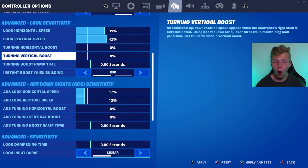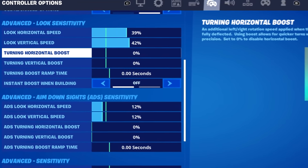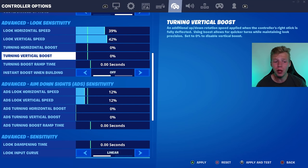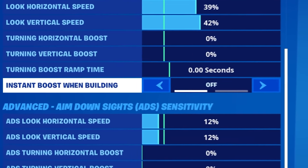I, along with the overwhelming majority of the pro controller player settings that I tried, have decided that none of the boosts are actually worth it. These speeds are perfect to the point where you don't need to add any boost. So: 0% turning horizontal boost, 0% turning vertical boost, 0 second turning boost ramp time, instant boost when building off.